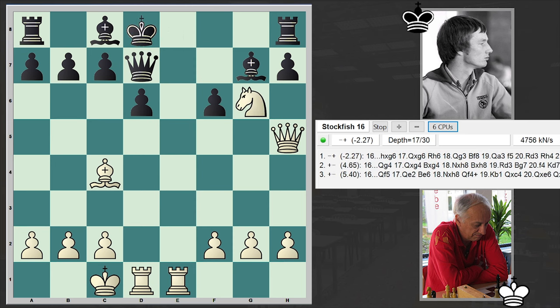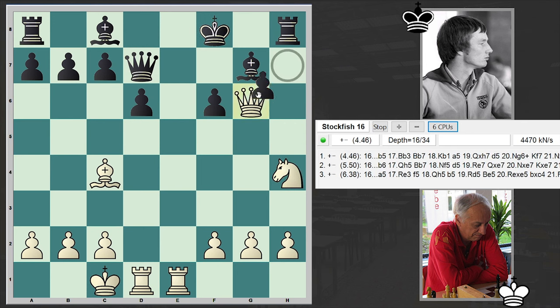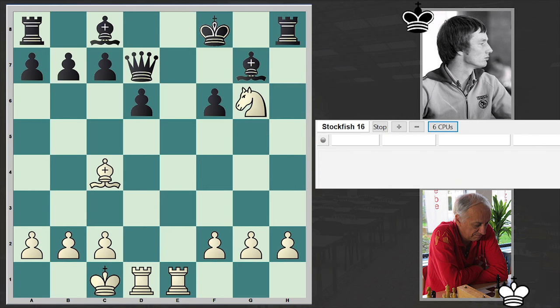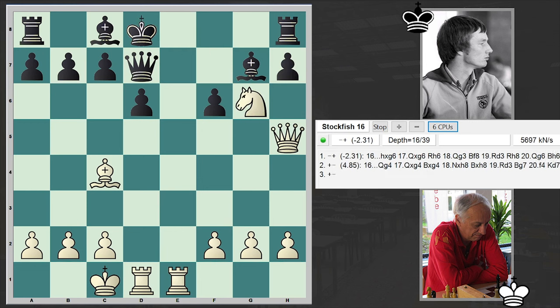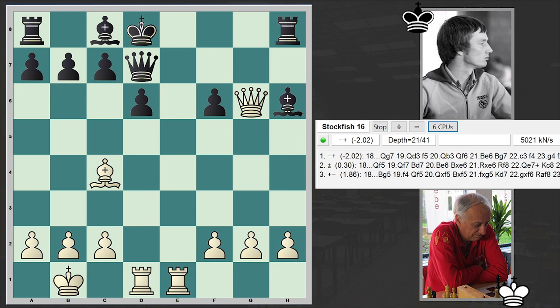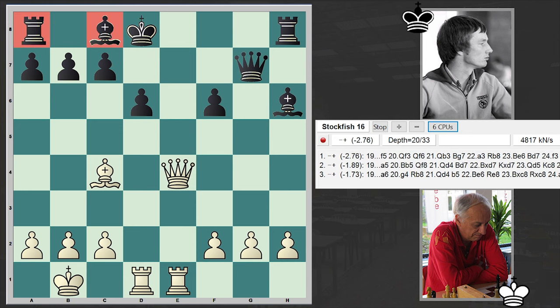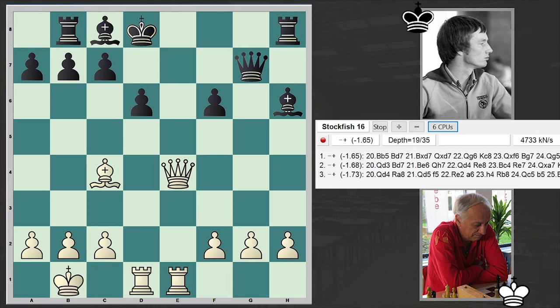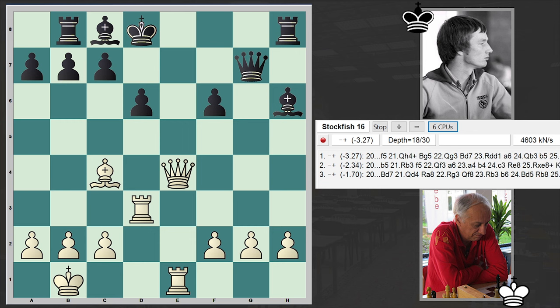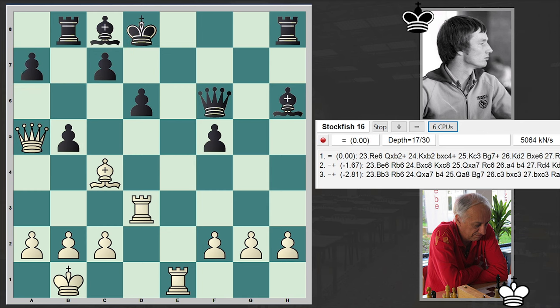King d8, knight takes g6. Once again king f8 is bad because of queen g6 — if here then checkmate. So we have king d8, knight takes g6, h takes g6, takes — check. Yeah, black is in a tough situation but we can see that the engine gives black the advantage. Although from a human perspective the psychological pressure is big and over the board you can't notice that advantage. f5, queen d5, queen f6, queen a5, and b5. After b5 we can see equality on the board.